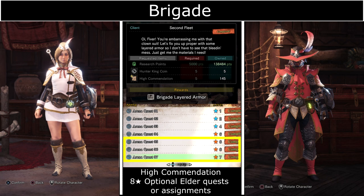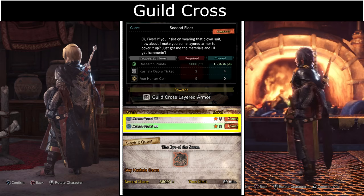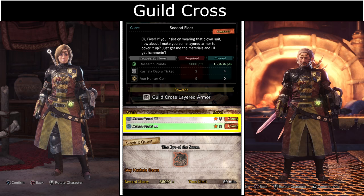Guild Cross requires Kushala Daora tickets which you get from defeating Arch-Tempered Kushala Daora in the event quest The Eye of the Storm. Hunter Ace Coins you can get from completing Arena Quests 8 or 9 in the Gathering Hub.